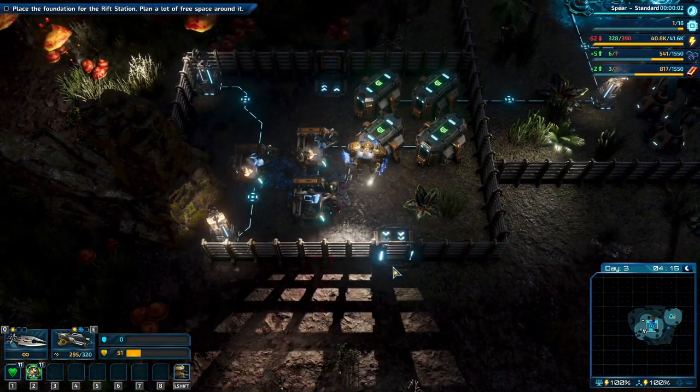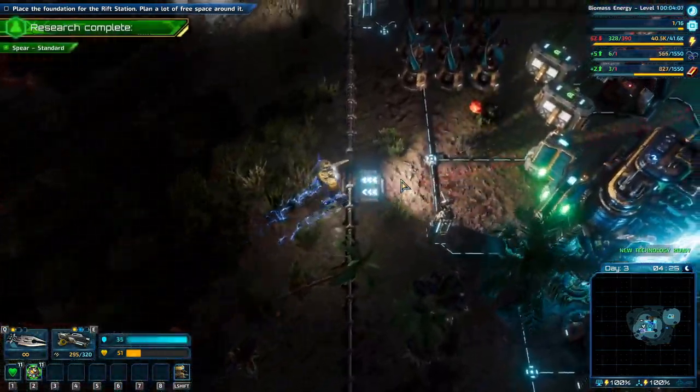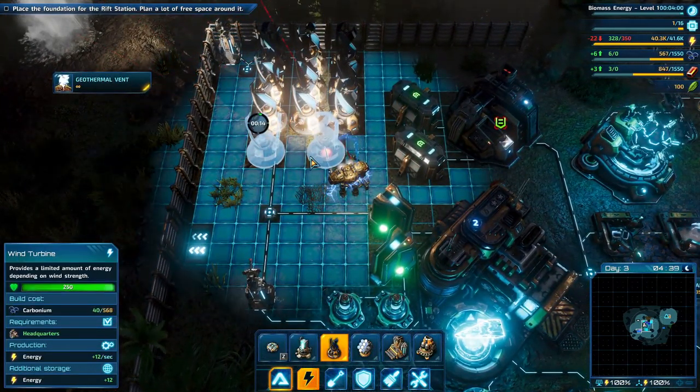That was a nasty one. We have room for 1559. Technology has been developed — new blueprints are available for crafting, outstanding. But we need more power, so let's build more power.